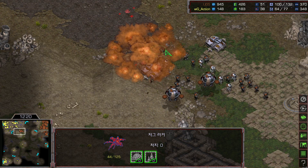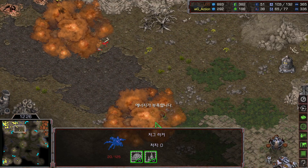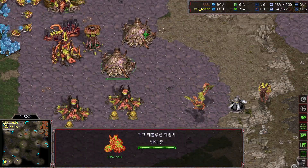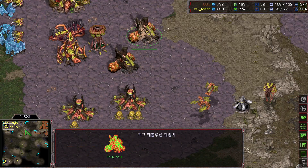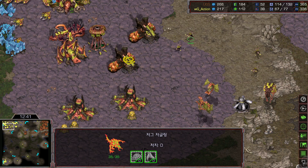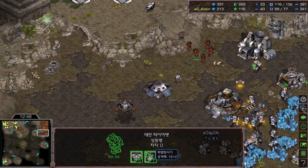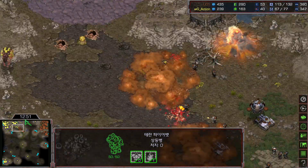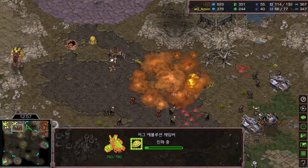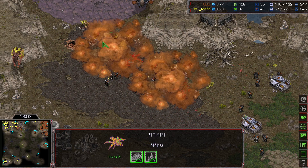One dark storm with one lurker is completely stopping Rush's army. Rush has pressured Action so much that Action wasn't able to get any upgrades. Zerg is still stuck at zero-zero upgrade, getting double evolution chambers for one-one upgrade. Rush's upgrade is comparatively really fast — he has plus two attack very soon. Action has no carapace upgrades. Rush has zero-zero from the opponent's perspective but actually Rush has plus two attack finishing very soon.